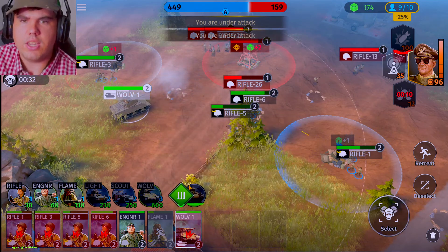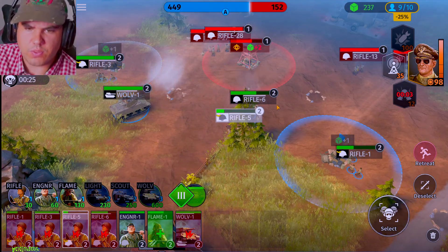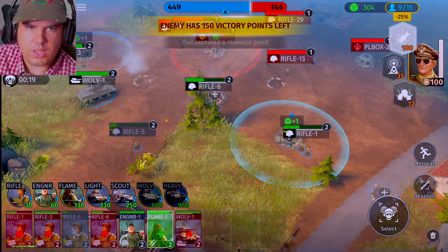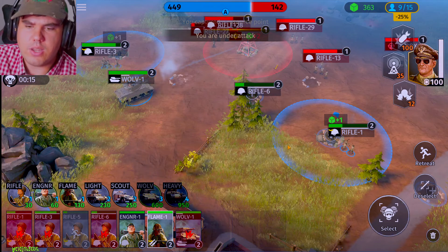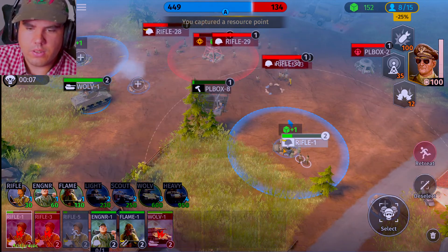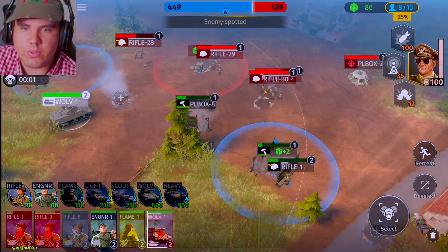Now we can upgrade into the heavy tank and we might actually be able to get the heavy tank in here. Squad five is getting pretty low on health but looks like they're able to just barely survive. So we're going to retreat squad five backwards when squad one gets health and they'll be ready to move forward. Once we get 950 points we'll be able to get a heavy tank. Since we own that objective, let's get this point maneuver. The Wolverine is going to be focusing on destroying all of their points.